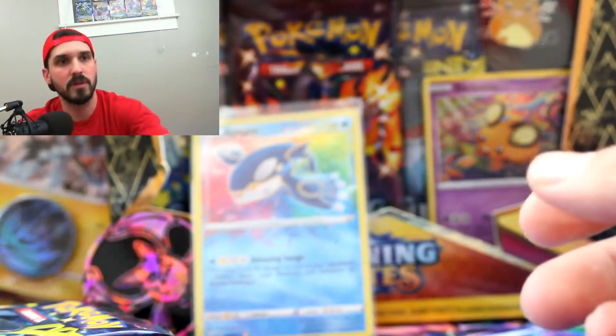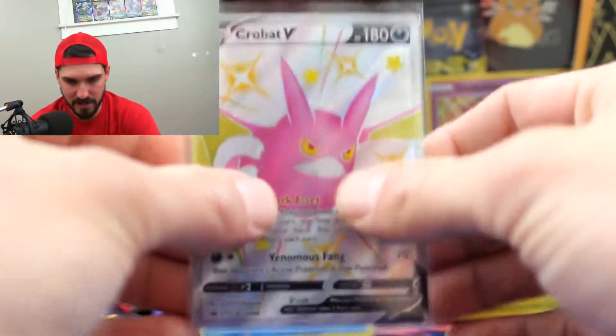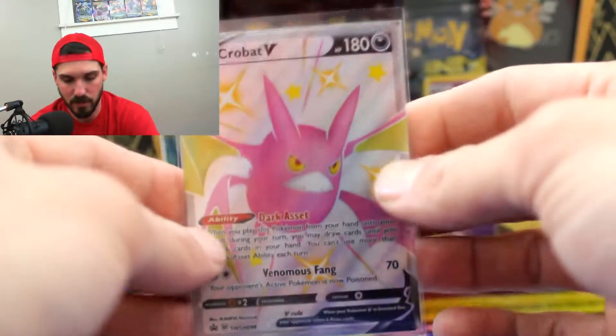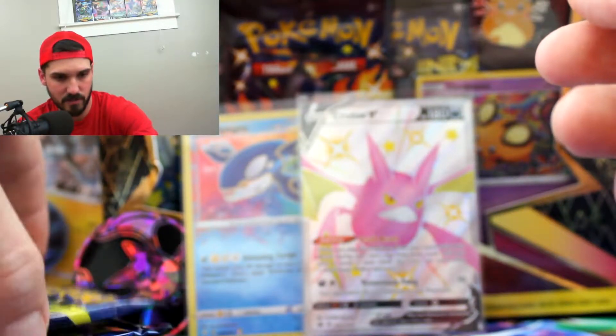Check out the Crobat V promo — this comes in all of these boxes. You get the Crobat V promo and also a different one we'll look at in a minute. We are two packs in with five packs left. We're going to have to slightly speed run this — my boy Sam is having his first time going over to a friend's house. He's seven years old and I've got to go pick him up in like five minutes.